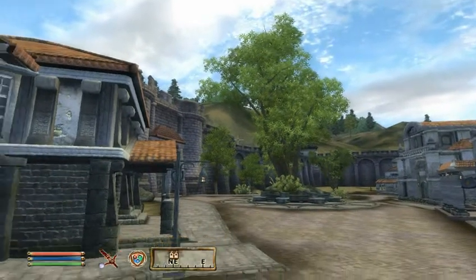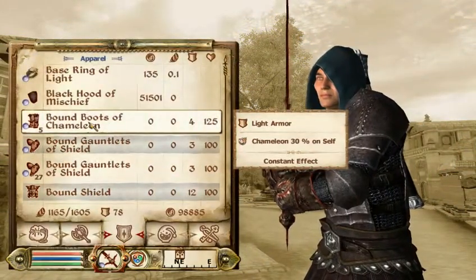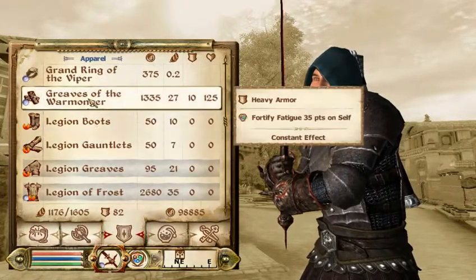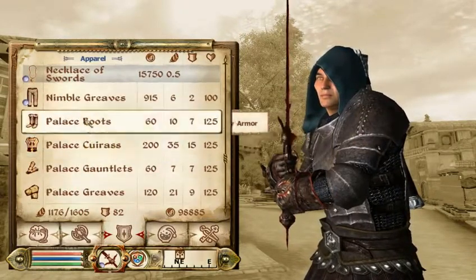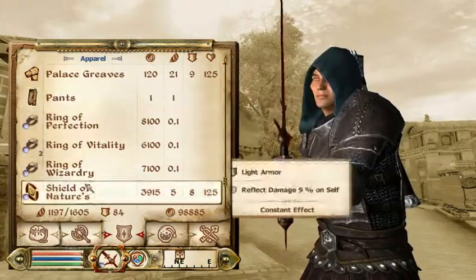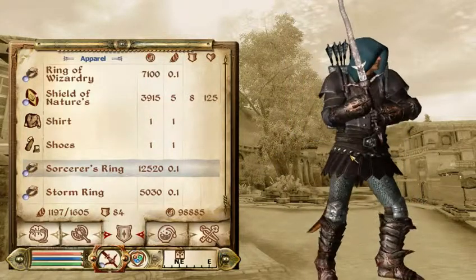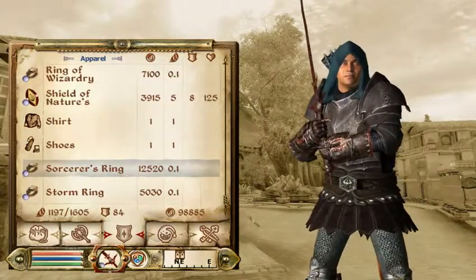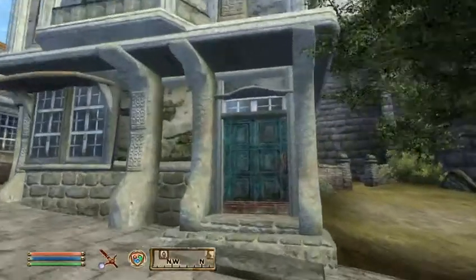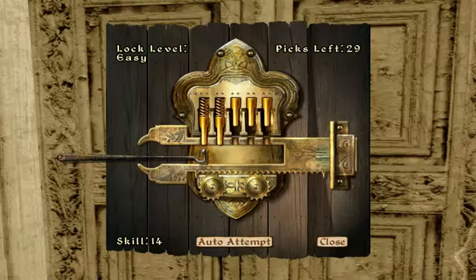What you're gonna do is — first let me equip light armor just for the sake of this training. I'm wearing a bunch of light armor, and I'm going to go into Arvina Thales's house.